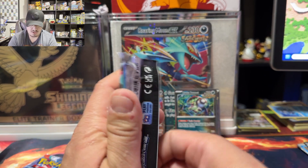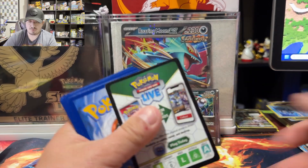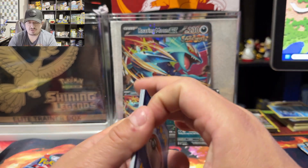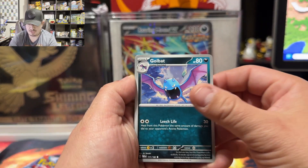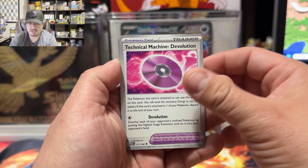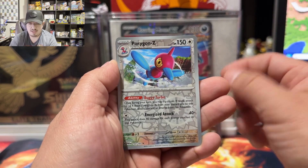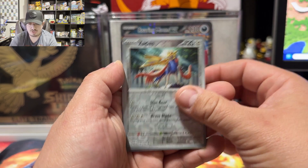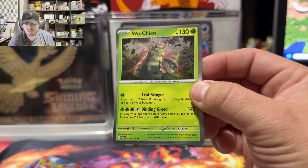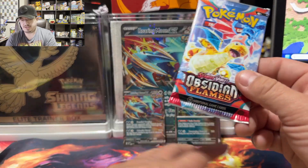On to our next booster pack — Paradox Rift with Roaring Moon on the front. Roaring Moon is gonna bring us luck! Out of the Roaring Moon pack there it goes — basic Fire Energy. We have Larry, Glimmet, Sunkern, Technical Machine: Devolution, Metagross, Porygon-Z, Garchomp, and a rare holographic. This is actually one of the legendaries you get towards the end of the game.